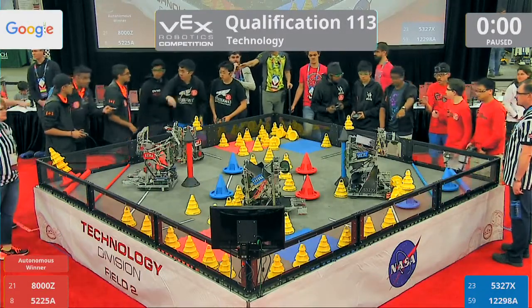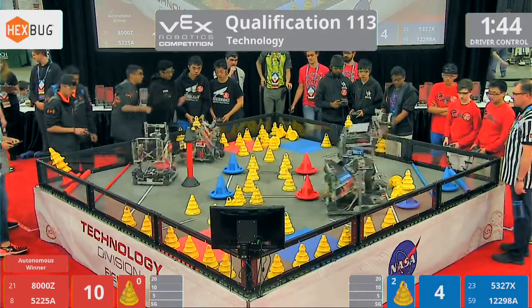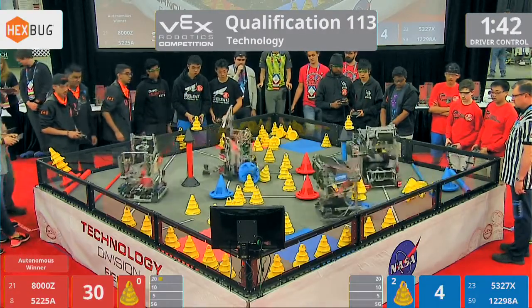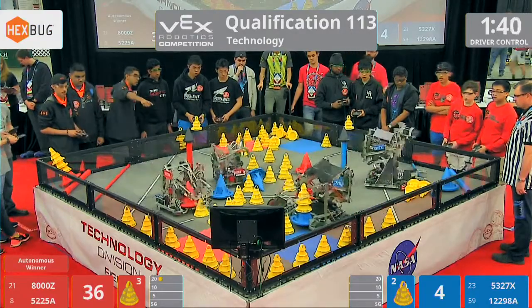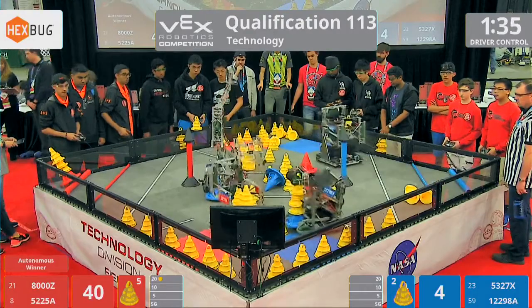Red Lions wins autonomous — drivers, take control in 3, 2, 1, go! Red Lions gets that autonomous bonus, but the Blue Lions, they're quick to act. They've already acquired that mobile goal — they have two mobile goals in their possession.